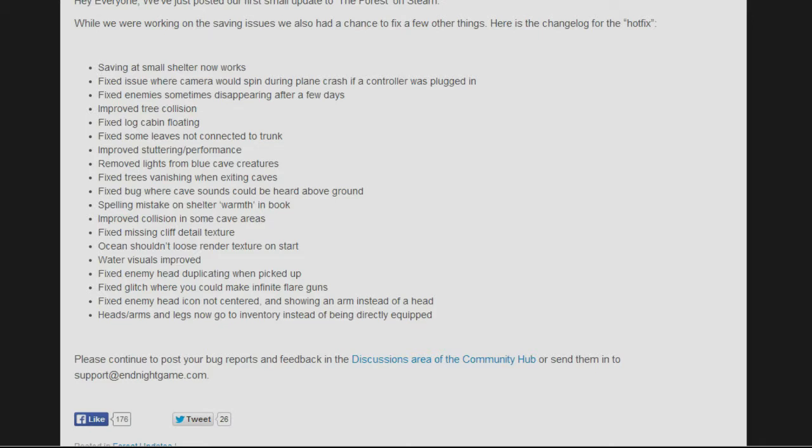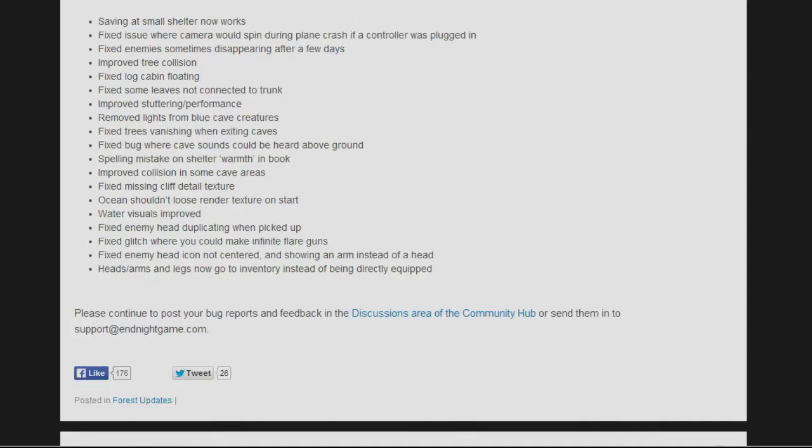They fixed a missing cliff detail texture, the ocean render texture issue on start, and improved water visuals. They also fixed enemy head duplicating when picked up, fixed a glitch where you could make infinite flare guns, fixed the enemy head icon not being centered and showing an arm instead of a head, and now heads, arms, and legs go to inventory instead of being directly equipped.